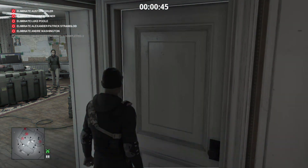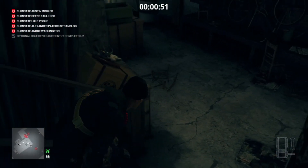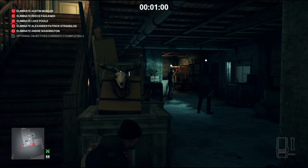Make sure no one is looking before lockpicking our way down into the basement. Down here are two guards — wait for one to leave before grabbing the lethal syringe from the shelf.